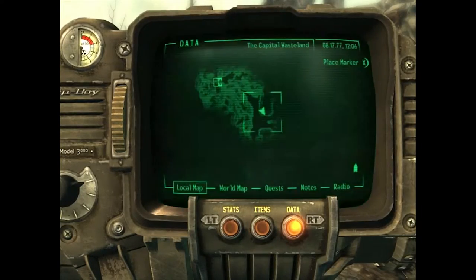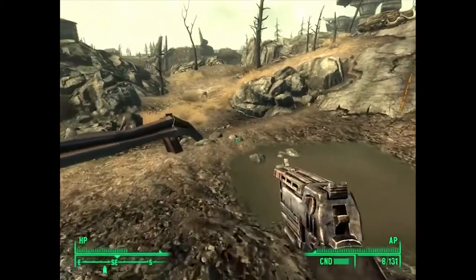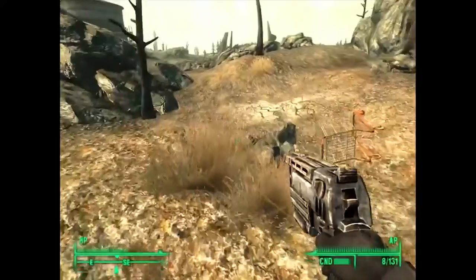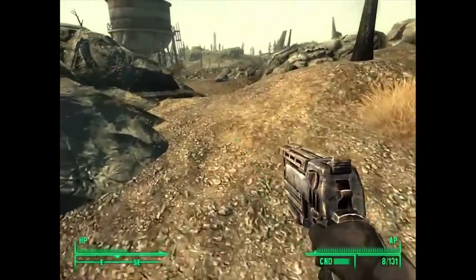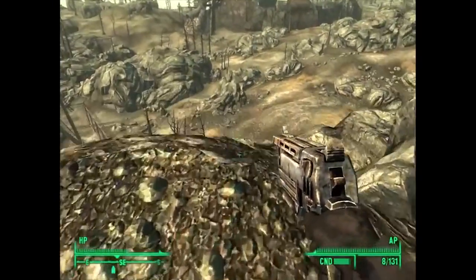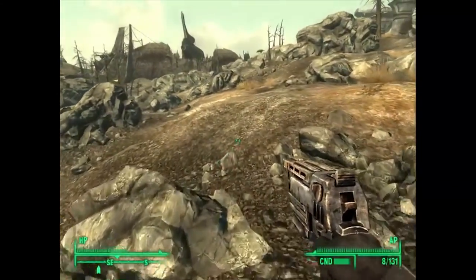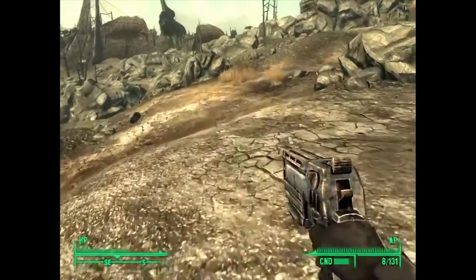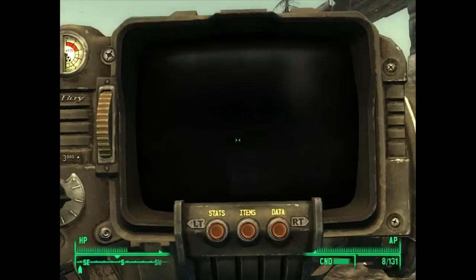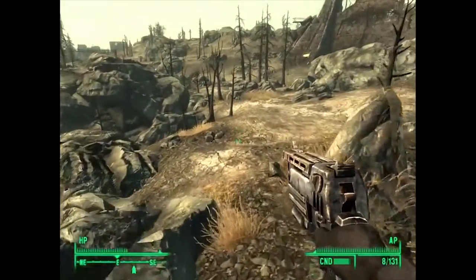There is a lot that I do remember — how to use a lot of the stuff. I am playing with the Game of the Year edition, so I'm playing with all the expansions: the Pitt, Mothership Zeta, and all that. There's a lot of that I didn't get to in my original playthrough years ago. I think on the original Xbox 360 version I logged over 100 hours, so I should easily beat that amount of playtime with all the expansions.